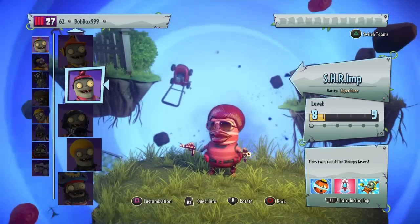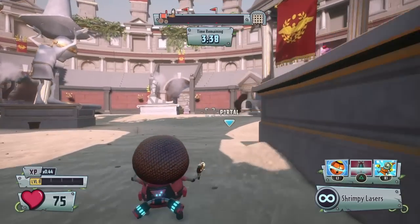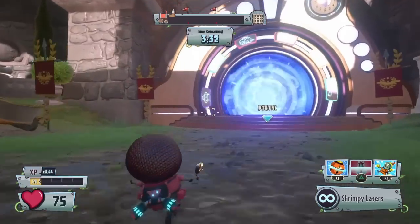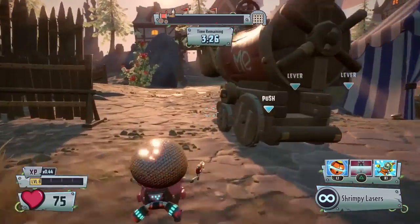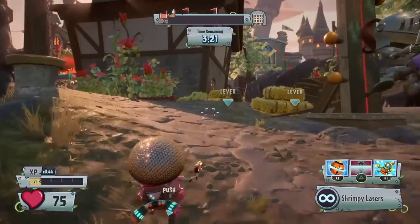Okay guys, so once you make it to the last phase, you're going to simply switch to an Imp, or a Super Brains, or whatever character you think you could do with. Either Super Brains or an Imp, really, or Peashooter for the opposite team. But you're basically just going to go to the cannons that lead to the castle.